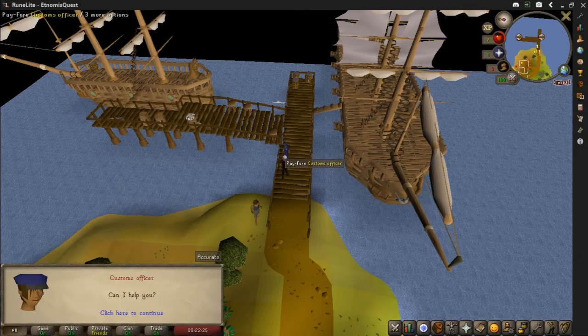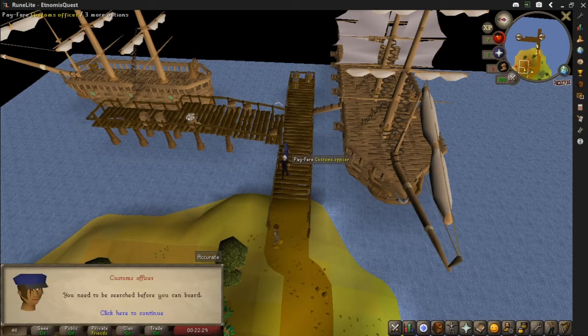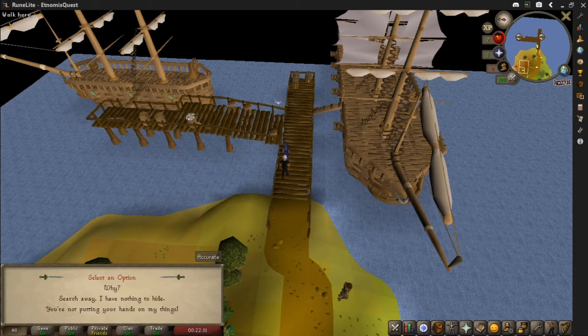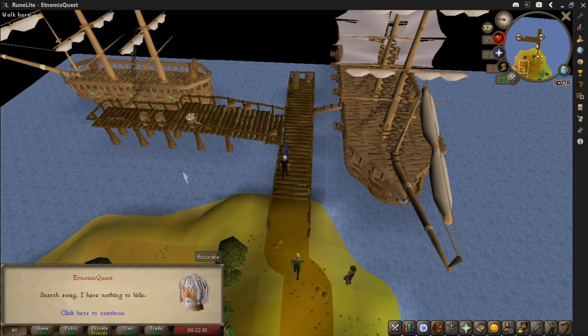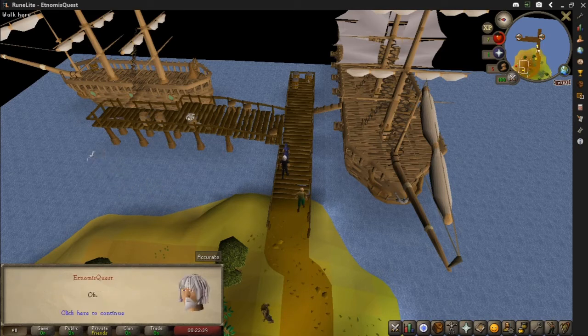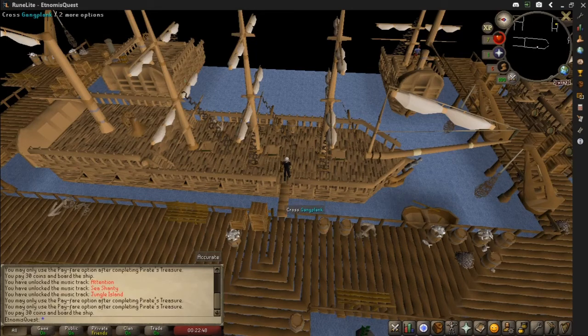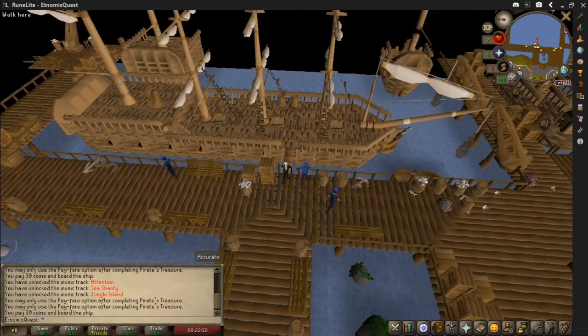On your way back, pay the fare to the customs officer. She asks to search you — that will come up in a quest at a later point. Say 'search away, I've got nothing to hide,' and you sail back to Port Sarim. Then head back to the Wizard's Tower with all your beads.